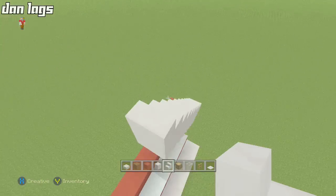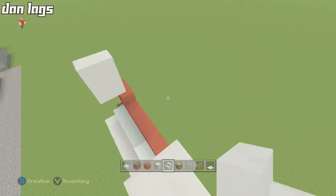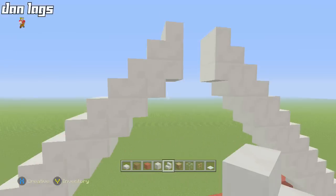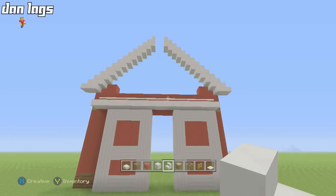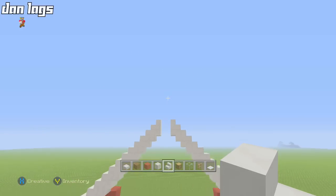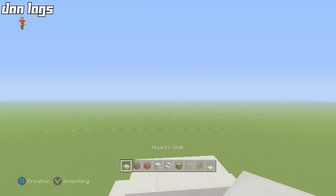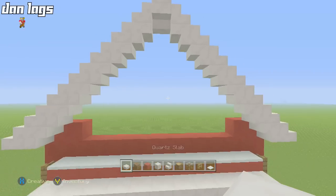We're going to add some cupolas at the top as well. Once you get to the top, there should be one block of separation. Fill that space with an upside-down quartz stair, then place a quartz slab on top of that — and you're absolutely perfect for this point in the tutorial.